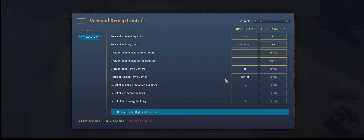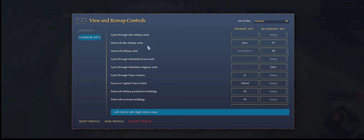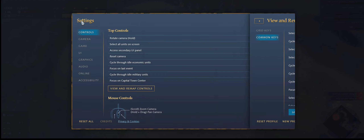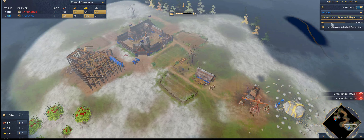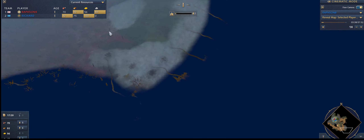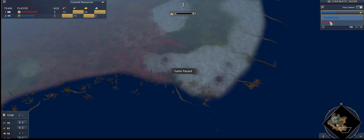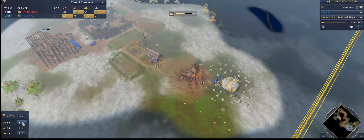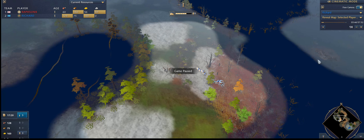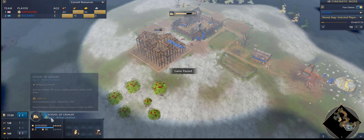It takes a while to learn the different keys. If you click the idle villager button, you can see if there are any idle villagers — they go idle after about 14 seconds of inactivity. He also doesn't have any idle villagers right now. I'll show you that when we get there. So I'm scouting him out while at the same time trying to finish my first landmark.